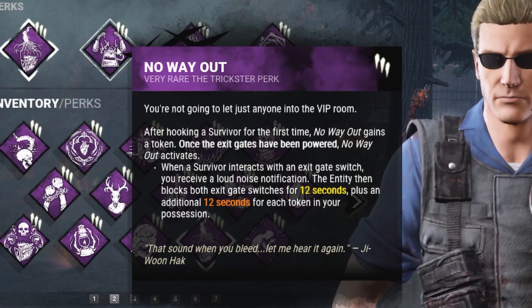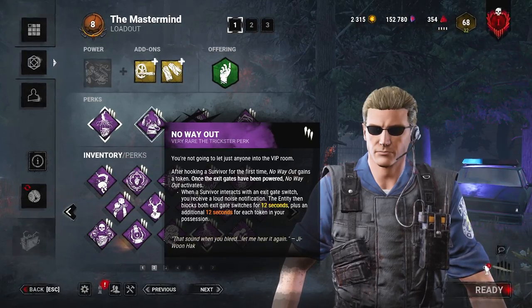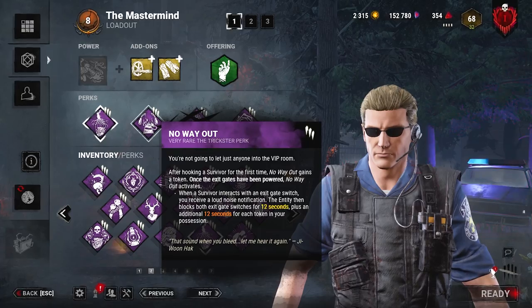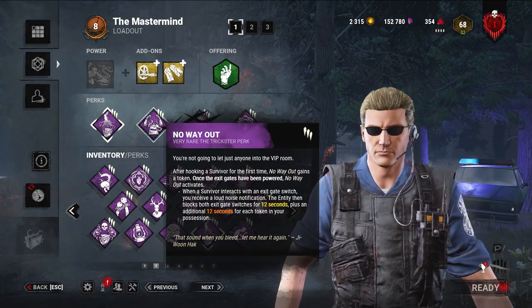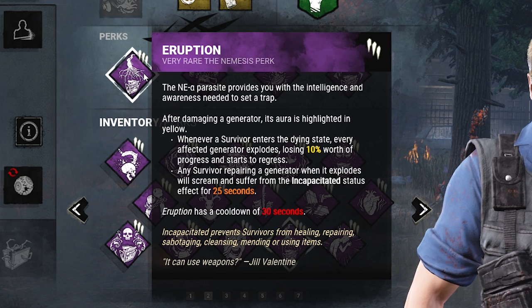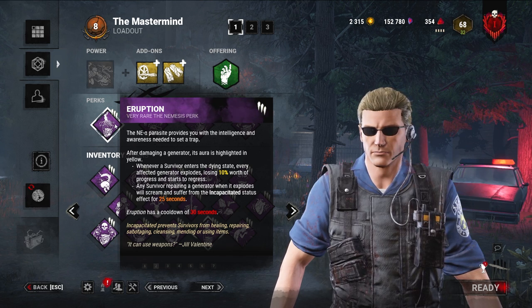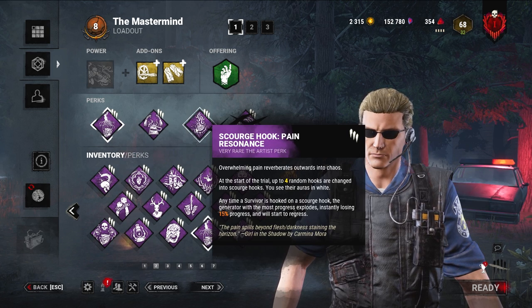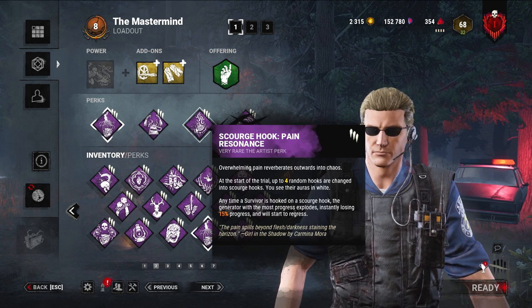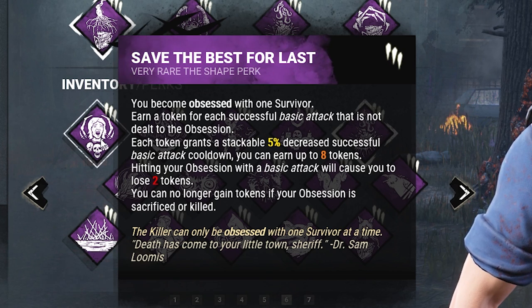Just in case they finish 5 gens, No Way Out adds a flat 60 seconds onto the exit gates. That time is extremely valuable because during this time there's no DS, there's no Off the Record - so this is your best chance to secure your kills and get 3 kills. And finally Eruption. I think the most valuable part is the incapacitated status effect. Because if you incapacitate someone and then hit them with a Pain Res, they can't stop their regression - it's amazing.